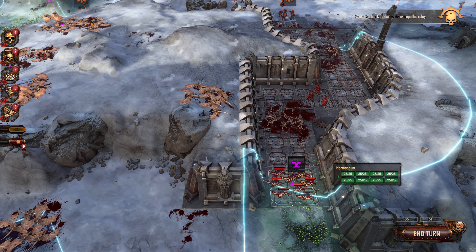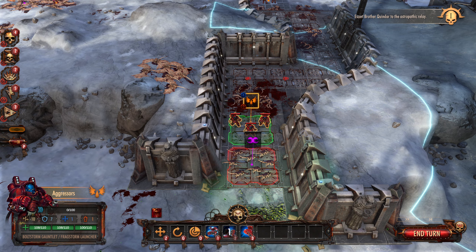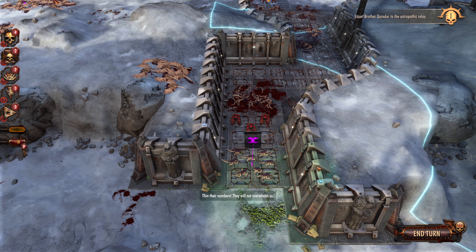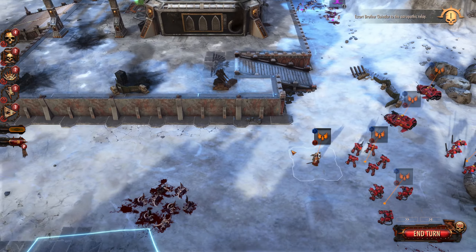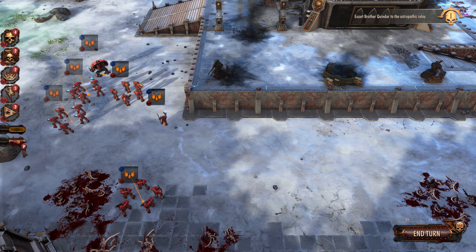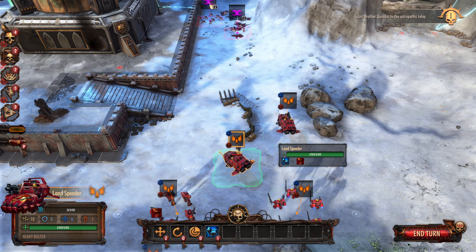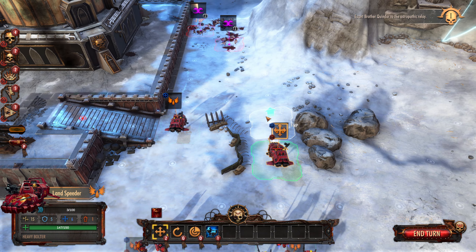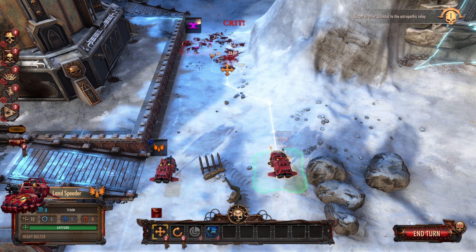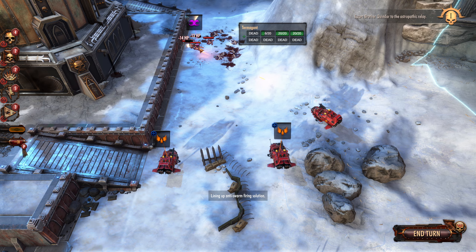I just want you to be gone, Hormigant. I'm just going to get all the way up in your face and introduce you to a boltstorm — in their numbers they will not overwhelm us. I'm gonna split this guy from the pack so he can come over here and help out. God, that's a beautiful sight. Yes, I have a thing for land speeders — anti-grav ready. Lining up anti-swarm firing solution.